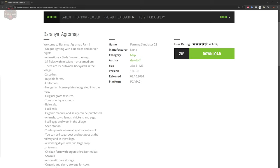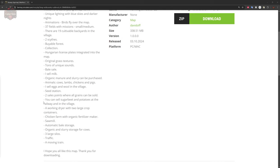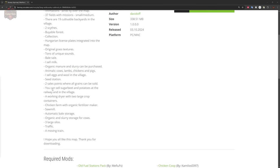Features include a buyable forest, Hungarian license plates, original grass textures, tons of unique sounds, bale sell points, milk sell points, organic manure and slurry that can be purchased. There are cows, sheep, chickens, and pigs pre-placed on the map, plus an egg sell point and wood.